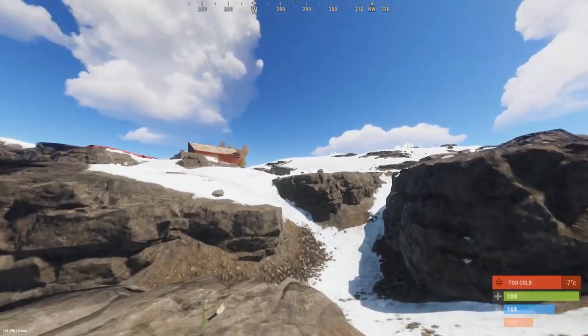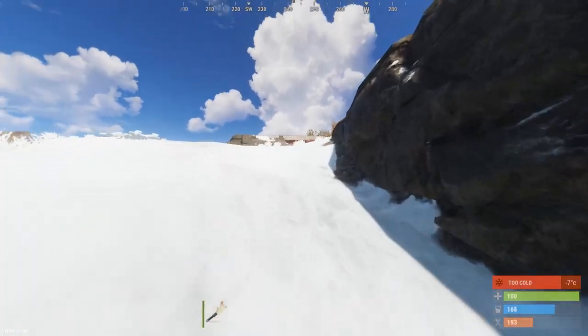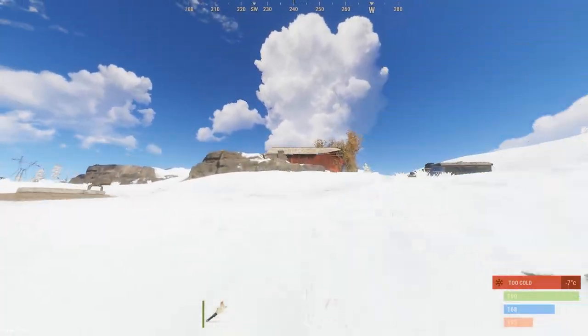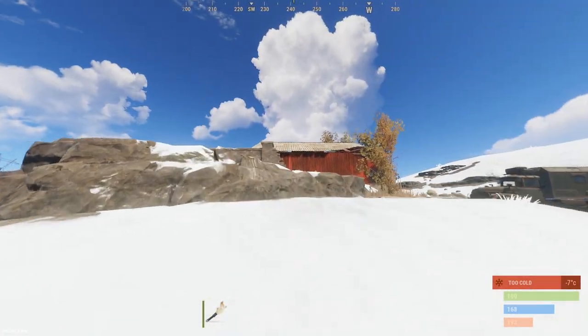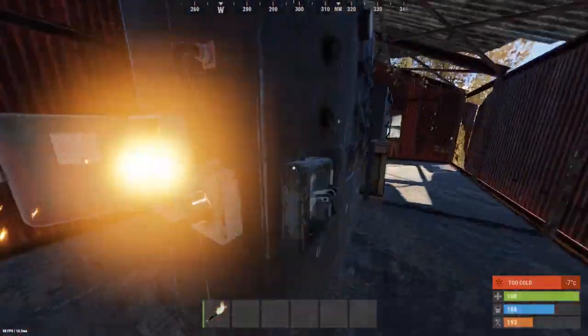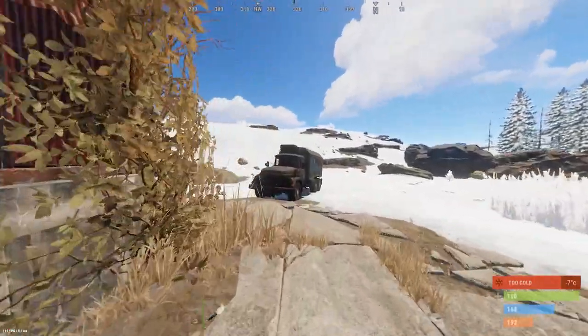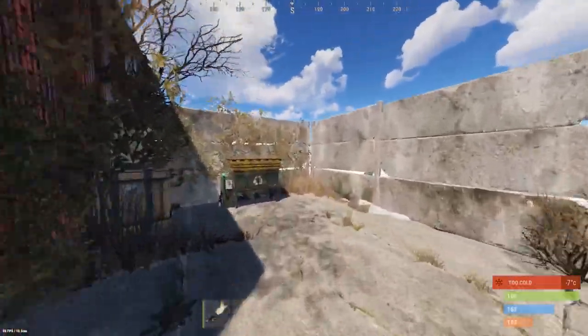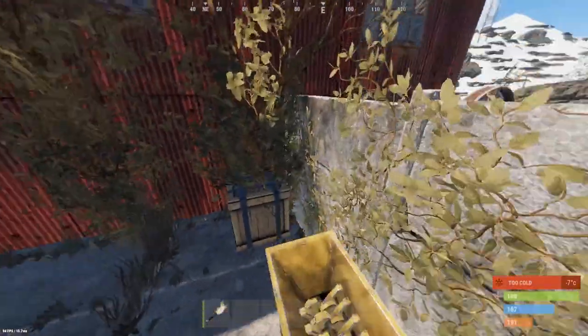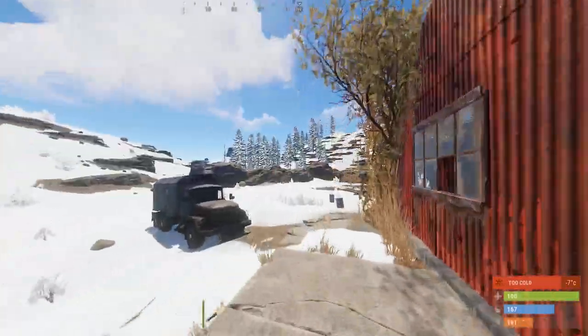Now you want to head this way towards the fuse building, where we'll start the card puzzle. In here you'll find the fuse box, the switch, and a crate spawn. Around this corner you will also find a recycler and another crate spawn. A cheeky little spot people like to sit with a shotgun is right here — they get hidden in the bush, so just be on the lookout for that, or use that tactic yourself.